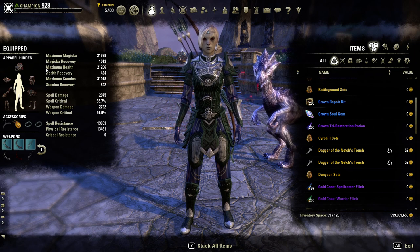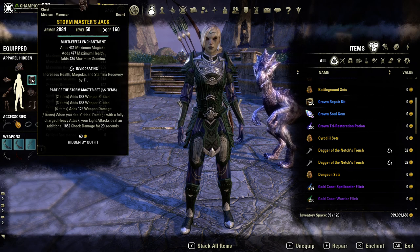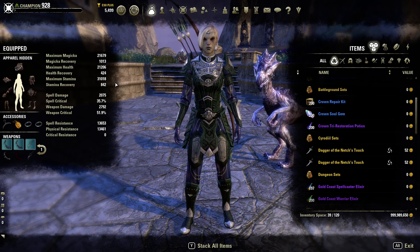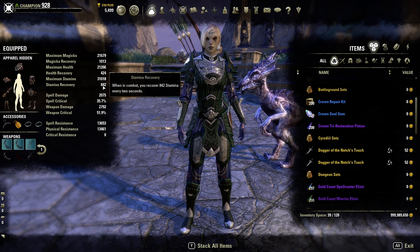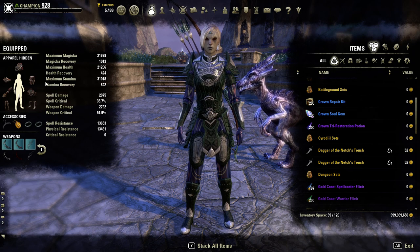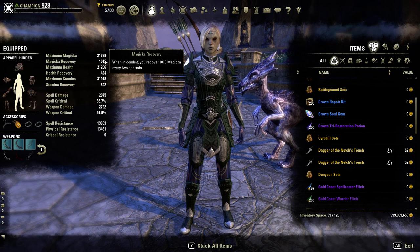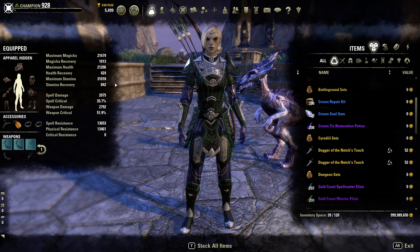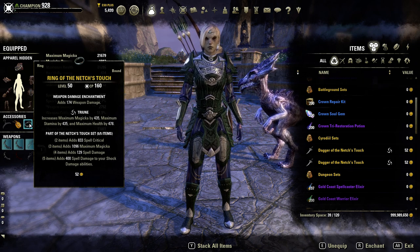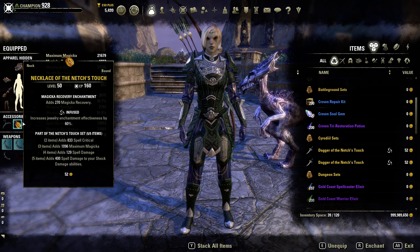Now let's go over the Traits and Enchants. Starting with the Helm, we are using an Invigorating Helm with a Tri-Stat Enchant. Chest is also Invigorating with Tri-Stat, and the Leggings are Invigorating with Tri-Stat. That's how we get these higher recovery pools. It's just enough to get us through the content without needing major resource management, because we are using both Magicka and Stamina. On the smaller pieces, all Stamina and Divines to take advantage of the Mundus Stones. For Jewelry, we have two pieces with Weapon Damage enchants. Because we get the extra 400 Spell Damage from Shock, we use the extra Weapon Damage to boost our physical output. The last jewelry piece has Magicka Recovery infused — you can change this to Stamina, but it's really not necessary.